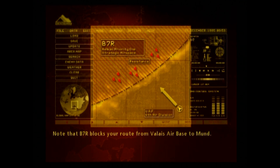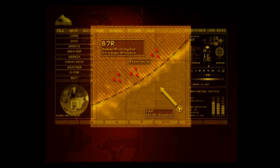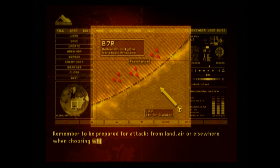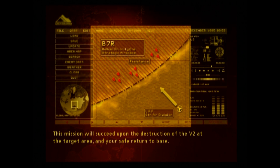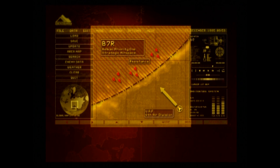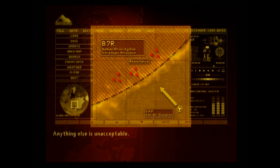Note that B7R blocks your route from Belay Air Base to London. You will most likely encounter fierce resistance from the coup forces along B7R and London. Remember to be prepared for attacks from land, air, or elsewhere when choosing which aircraft to pilot. This mission will succeed upon the destruction of the B2 weapon and your safe return to base. Now go destroy that weapon and come back in one piece. Anything else is unacceptable.